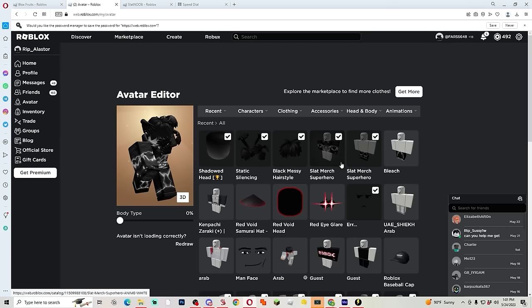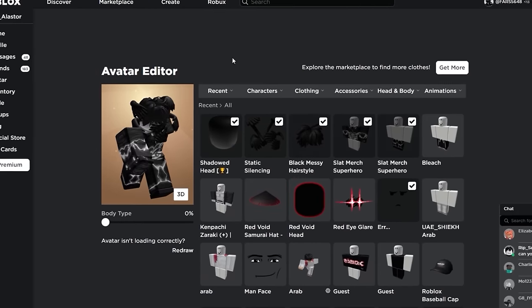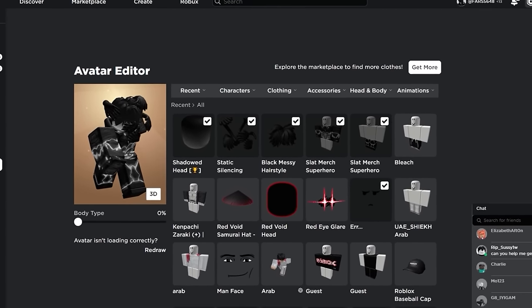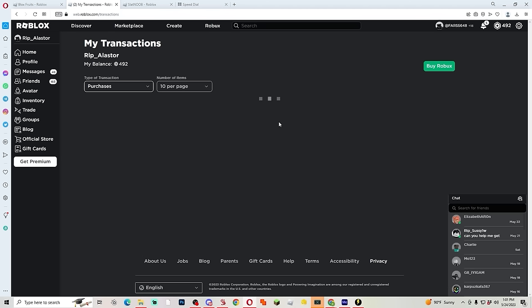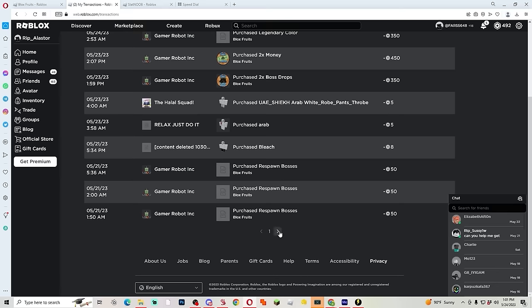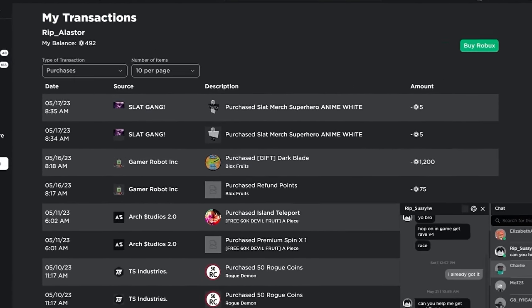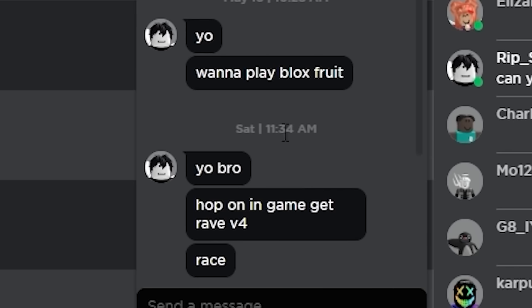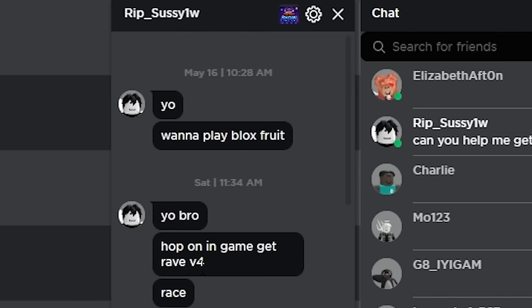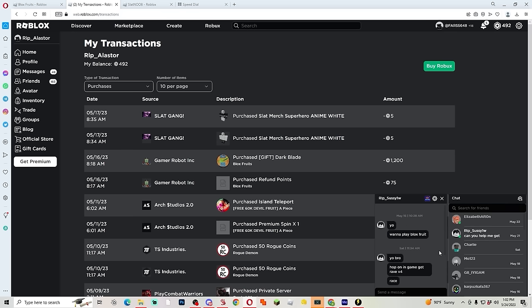He's got the black Slack gang merch — I never see someone wear the black one, that's actually pretty drippy. I want to see if he just bought it or has had it. He bought it seven days ago — okay this man's legit. His friends are asking him to play Blox Fruits and help with training sessions, but he leaves them on read.